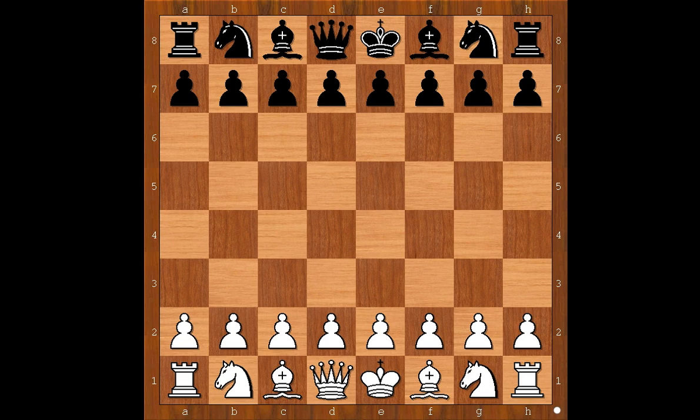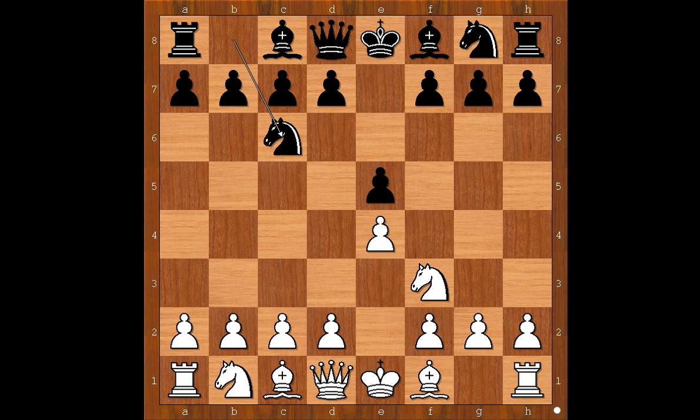Max Euwe had the white pieces and he started with e4. Petrus Franciscus van Hoorn played e5. Nf3, Nc6, white to move.